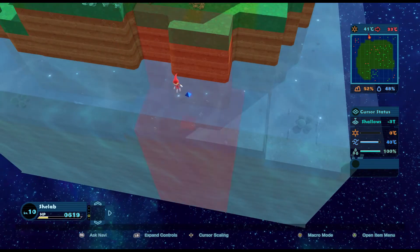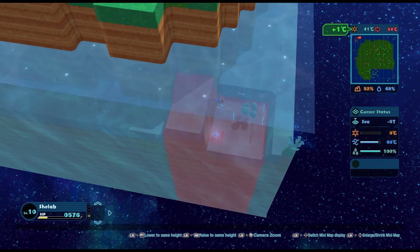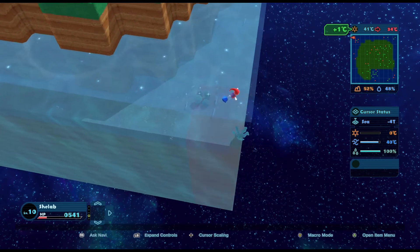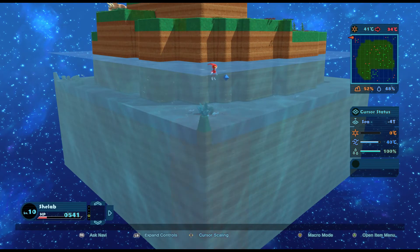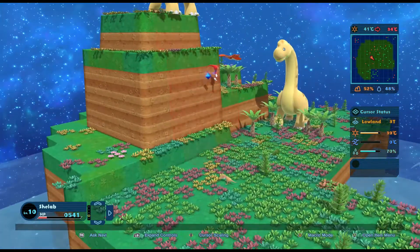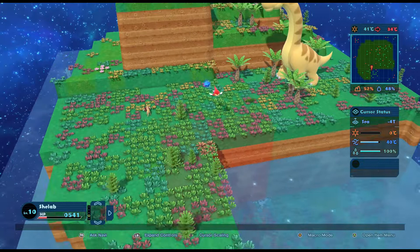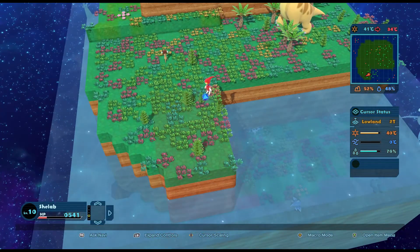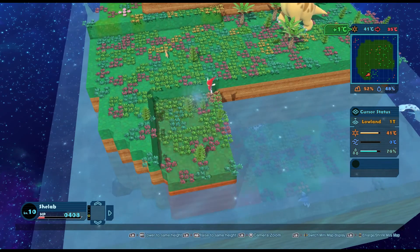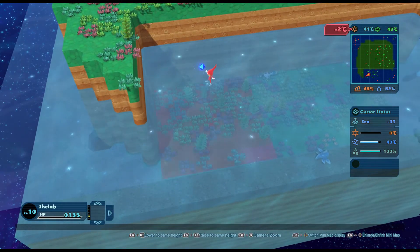This is all level threes and twos and stuff, so let's make all this level four. The whole bit around there is now all the sort of level four sea level that they really like. That's the whole cube, which gives us a little bit of wiggle room to bring some of the land down into the sea. I need to hold my trigger so that it all stays the right level and not overshoot.